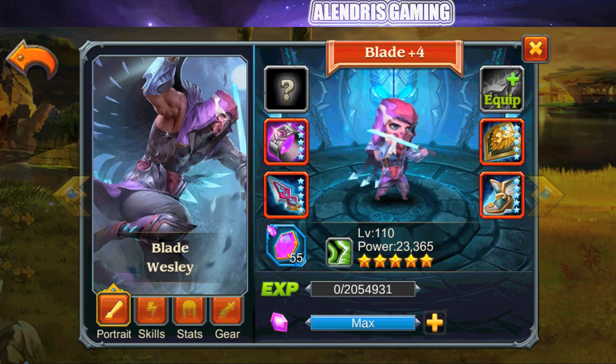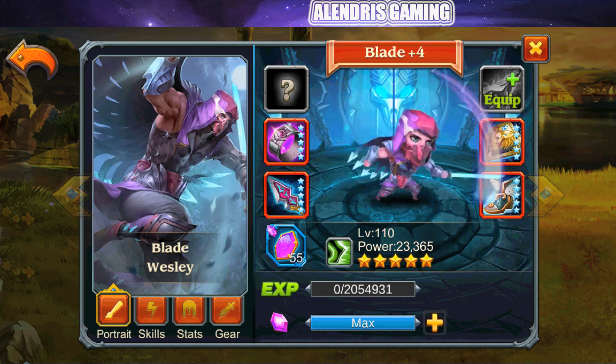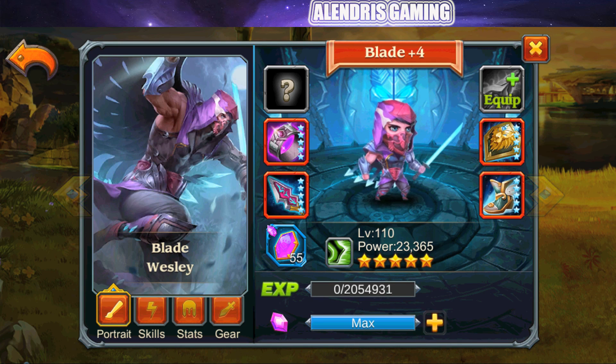We'll begin to see how the hero looks like. It's a kind of ninja, as you can see in the pictures. About the animations, this is the victory animation, the movement animation, and we can also see the normal attack animation.